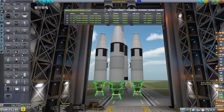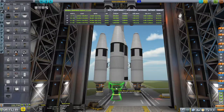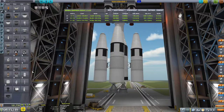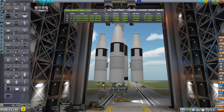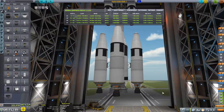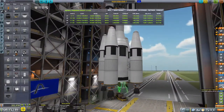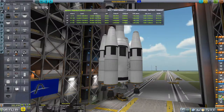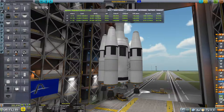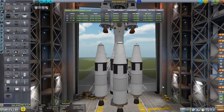Die vier Mainsails alleine machen 1,35. Können wir uns sparen. Die machen jetzt 0,6. Genau. Zusammen mit den beiden hier machen sie 1,23. Das reicht.